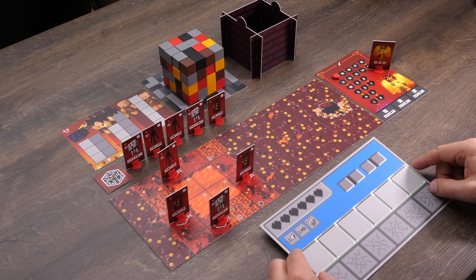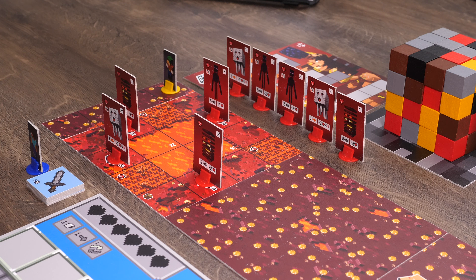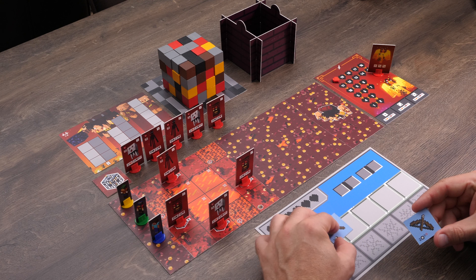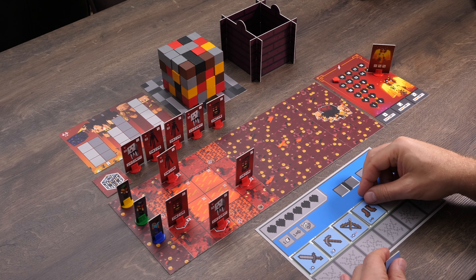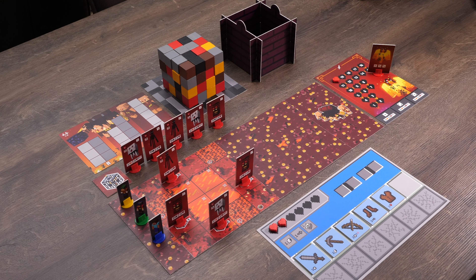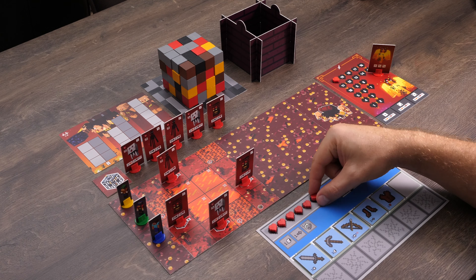Now it's time for your equipment. Take an inventory board each and 5 accompanying object cards of the same colour. You'll also need a character, made up of a stand and a player skin of your choice. Put your characters on any given squares on the starting strip — you can decide their precise positions after you've learned all the rules. Fan out your 5 items and put them in the upper row of your inventory. It doesn't matter what order the items go in. Lastly, take 7 hearts.